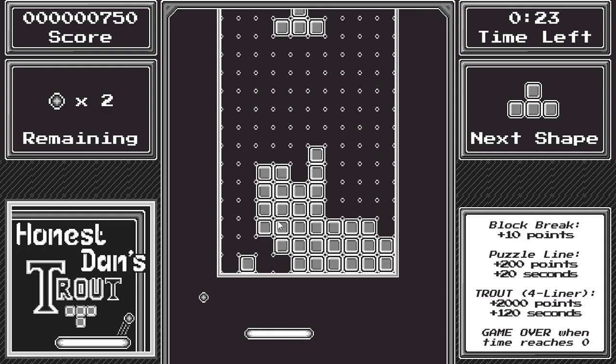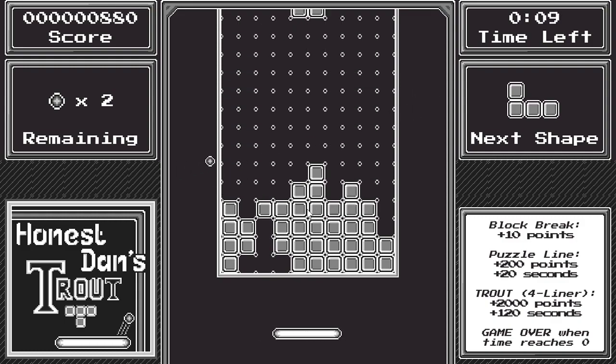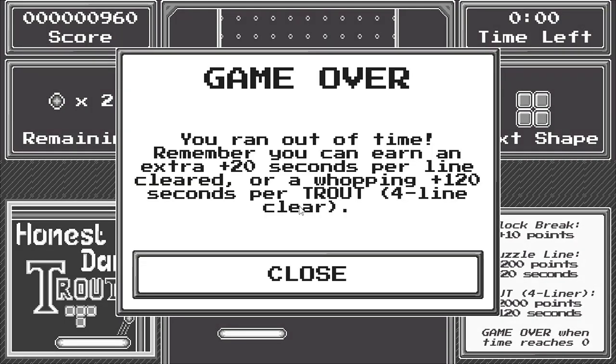With 25 seconds left I try to make a line, but the ball isn't cooperating. We ran out of time with two balls remaining — if we'd lost those it would also have been game over, and the same if blocks reached the top. You can earn extra time: 20 seconds per extra line you make, and two minutes extra for a Tetris — a four-line simultaneous clear, which is the maximum in one move.